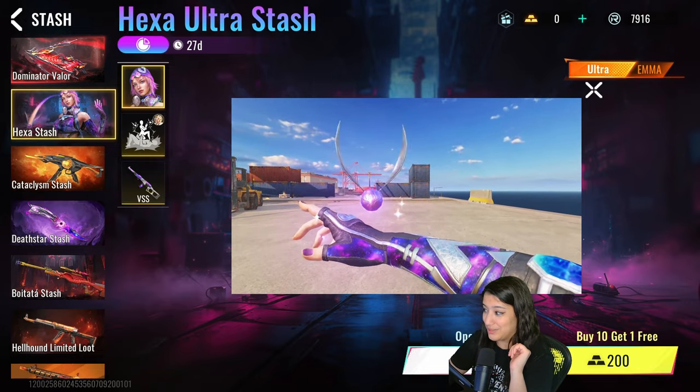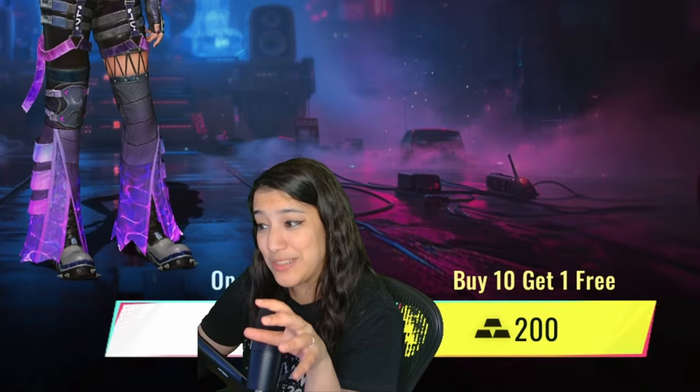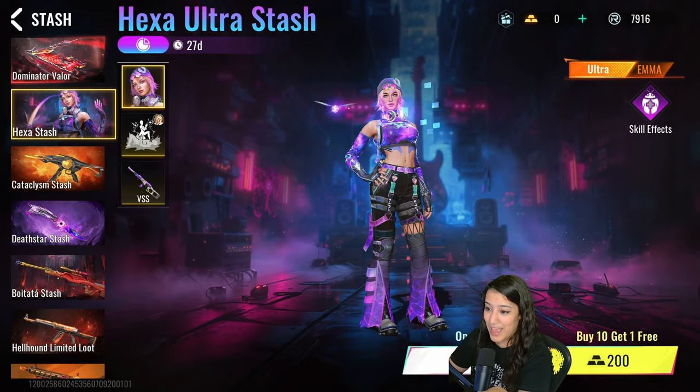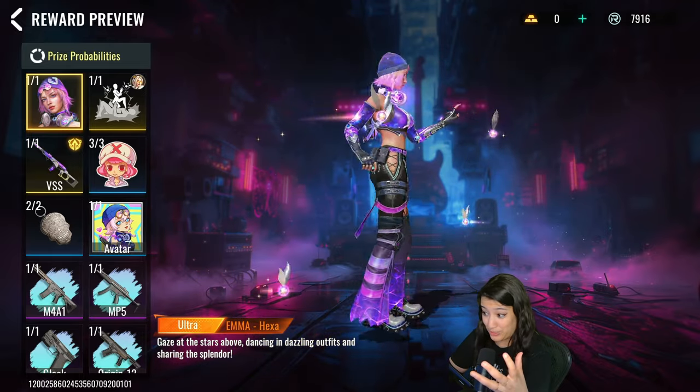That looks really really nice. Not gonna lie, I was thinking this was gonna be a mid-tier skin — like, I don't have to get it. But now that I'm actually seeing it, it looks really really good. Let's have a look at what else is in the stash. We have the Emma skin, which I just saw.